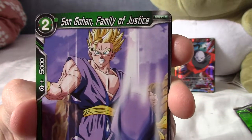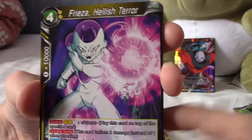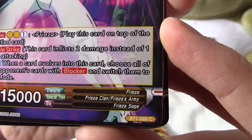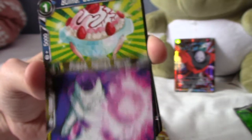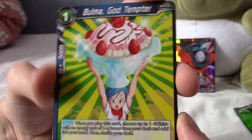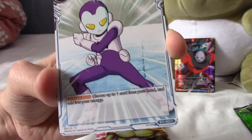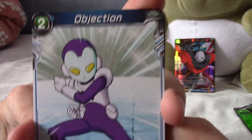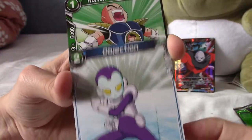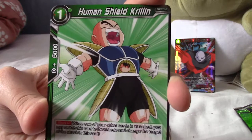We have Son Gohan, Family of Justice — very nice. We have Freeza, Hellish Terror — that's from the Freeza saga and he's from the Freeza clan. I kind of wish they'd give a name to the race. Oh my god — a Temptress card. Yeah, that is part of her role. And that's obviously a magic or cult-related card. Oh wow — oh ho ho ho! It is a very Freeza-themed pack, we've even got his victims.